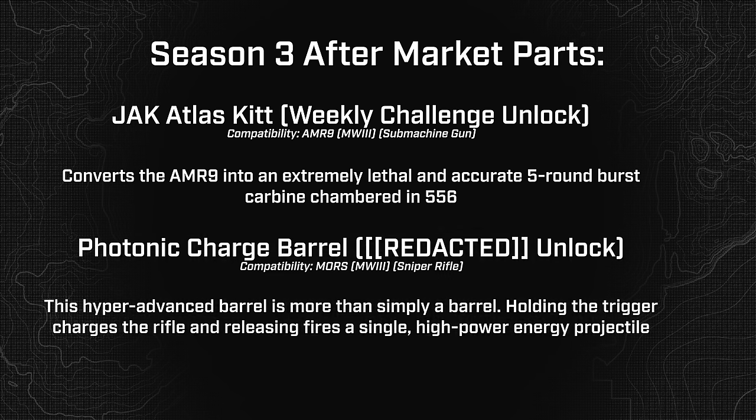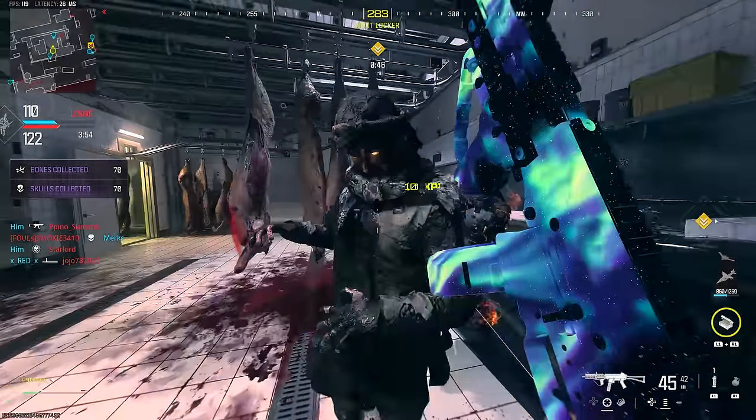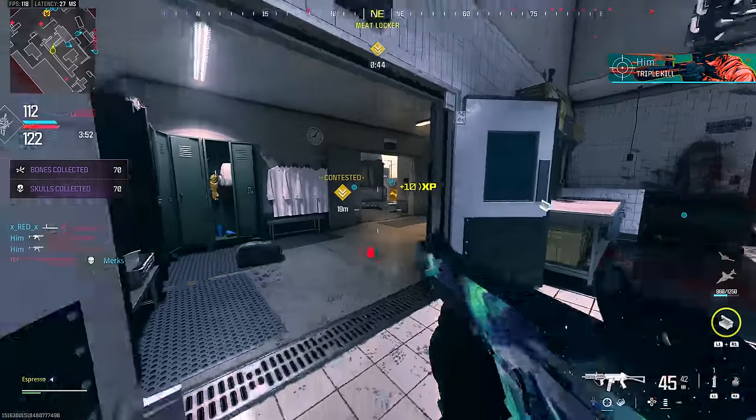The final aftermarket part is the Photonic Charge Barrel, a redacted unlock — likely in the mid-season redacted battle pass sector alongside the BAL-27. It's compatible with the Moors, described as a hyper-advanced barrel where holding the trigger charges the rifle and releasing fires a single high-powered energy projectile. So the Tempest from Black Ops 3 is essentially back. That rounds out the aftermarket parts, giving us roughly twelve weapon additions this season, though realistically four actual new weapons.